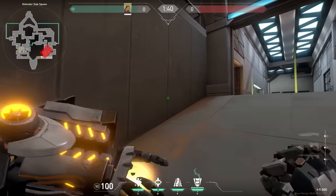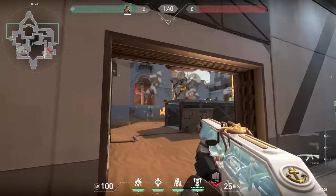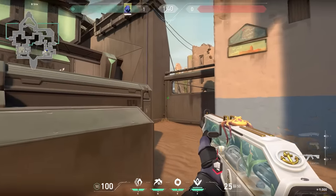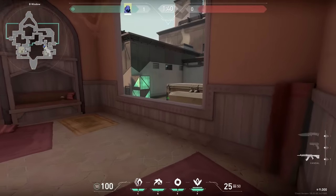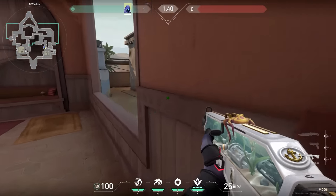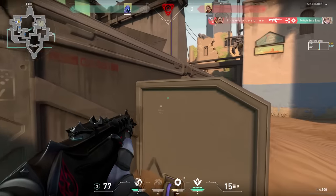Now let me give you a tip for when you see the enemy using a Breach ultimate. It sounds simple, and it is simple, but often the simple tricks are the most effective. If you see an enemy Breach using his ultimate and you play Omen, try to teleport away before the ultimate hits you. This way, when you get stunned, you at least get to a different spot, and after that you can pick up the kill easy peasy — like Carrot G.